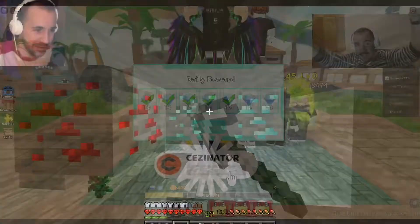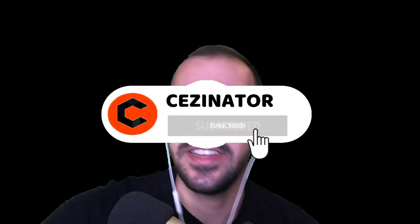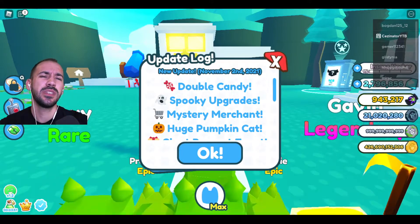How's it going everybody, my name is EZE and welcome back to Roblox. Before we start the video, don't forget to smash subscribe — it's free, you can unsub any time. Because you clicked that subscribe button, today we're gonna play Pet Simulator X.